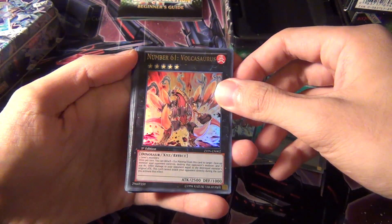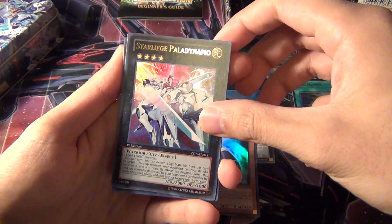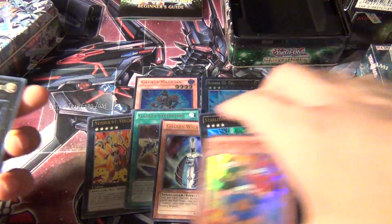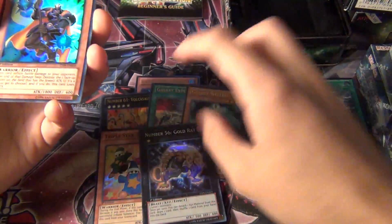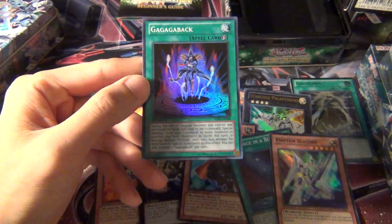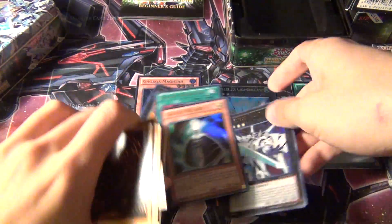Here we have a Number 61 Volcasaurus Ultra Rare, then an Ultra Rare Galaxy Expedition, as well as an Ultra Rare Galaxy Wizard. Also Ultra Rare: Star Leag, Palladynamo. Triple Star Trion is a Super Rare, so those first ones are all Ultras — four Ultras, and then I guess the rest are all Supers. Number 56 Gold Rat from Number Hunters, Zubaba Buster, Message in a Bottle, Photon Slasher, Dimension Wanderer, and Ga Ga Ga Back — a Quick Play starring Ga Ga Ga Magician. So that's seven Supers and five Ultras — 12 cards in addition to the three Ultimate Rares.